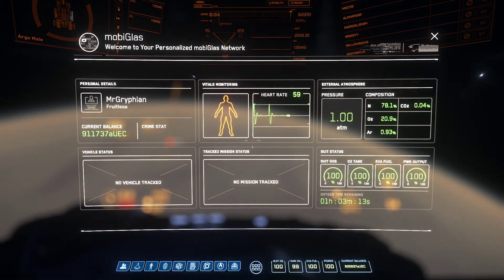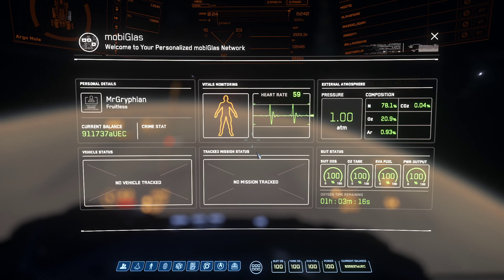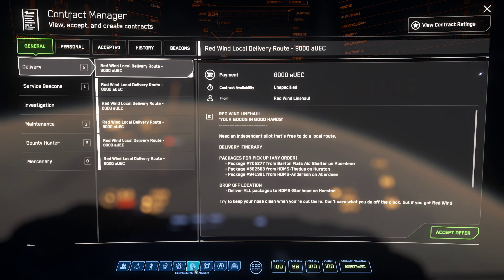To accept a contract in Star Citizen, you'll press F1 to bring up your mobiglass. There will be an icon that looks like a piece of paper with a pencil — you can click that icon.